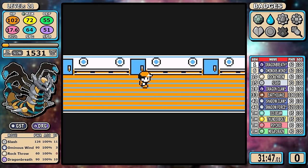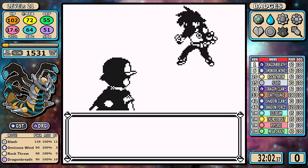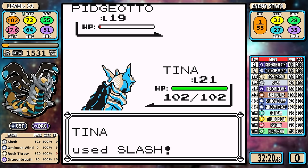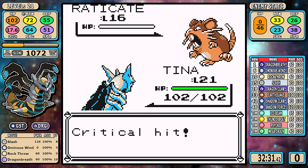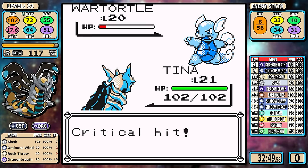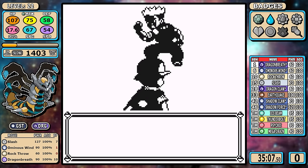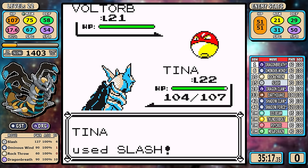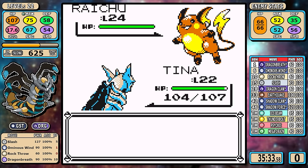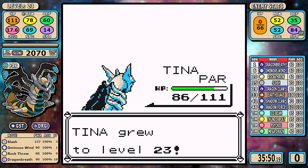Moving down to the SS Anne, it's a bare minimum straight line path to rival number 3, and this is essentially the same fight as rival 2. Rock Throw being weaker than Power Gem on the other runs means once again I can't get a one-shot on Pidgeotto. Lieutenant Surge is also a really simple battle — I just slash my way through it, and even if I get really unlucky with a Thunderbolt paralysis, there's just no win condition for Lieutenant Surge.